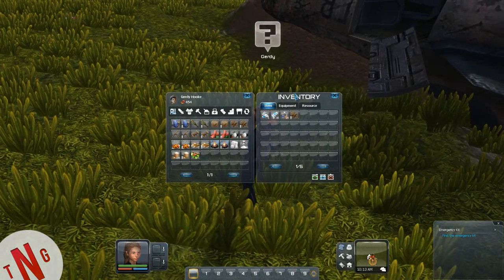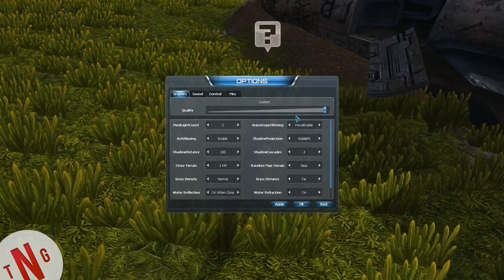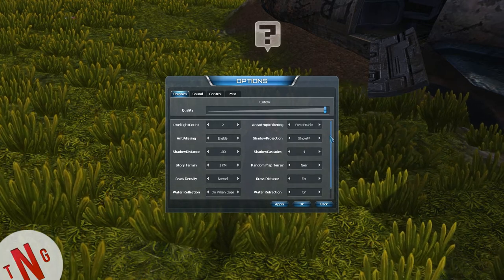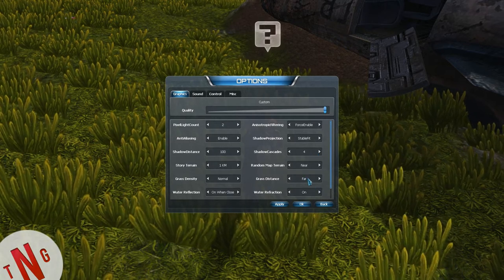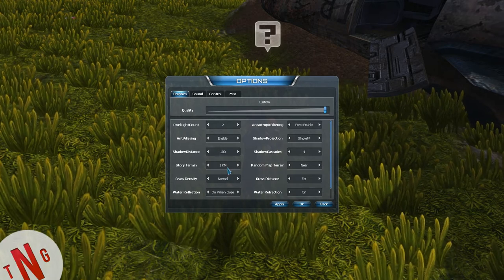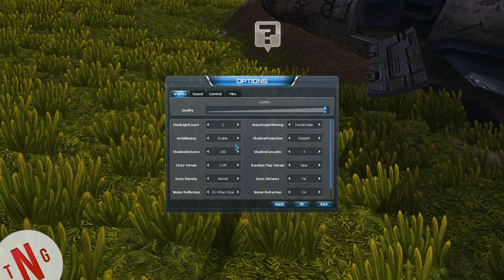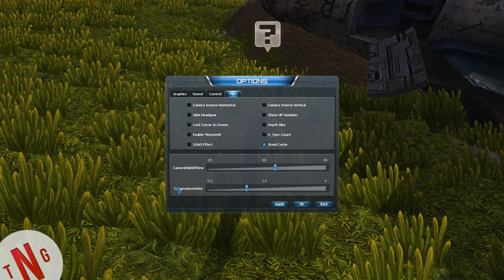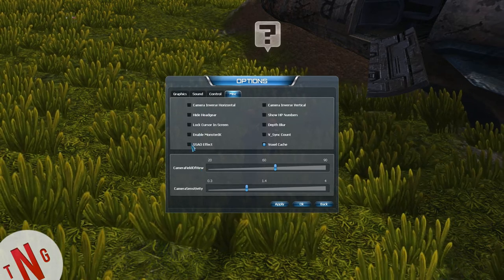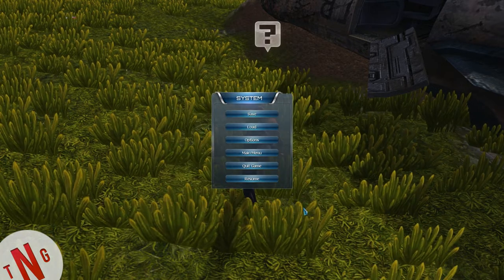I wish the UI could be a little bigger. Let me check options — graphics, all the way up to custom. Grass distance set to far, storage ring at one kilometer, shadow distance. Camera sensitivity and camera field of view are available, but there's no option for making the game UI bigger.